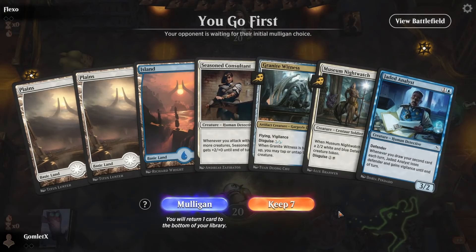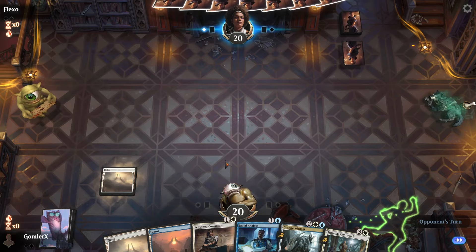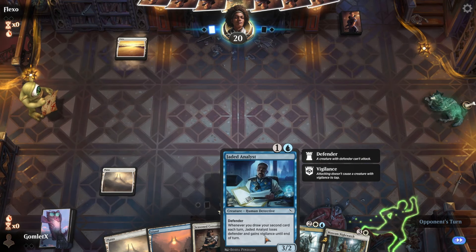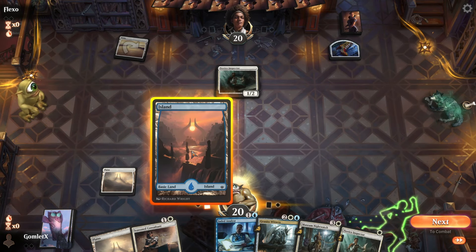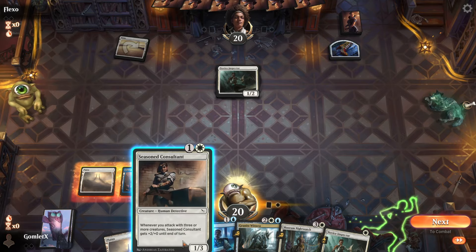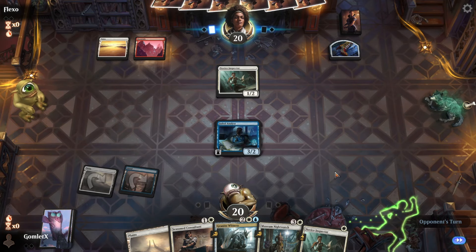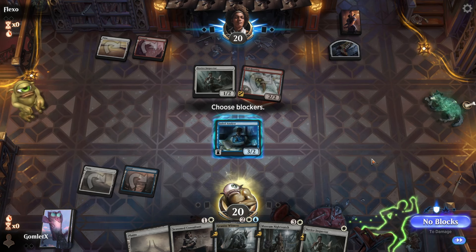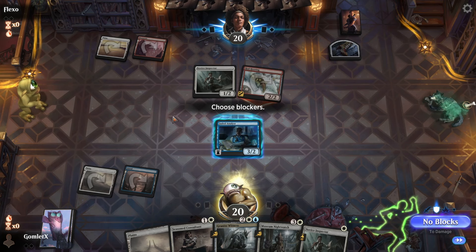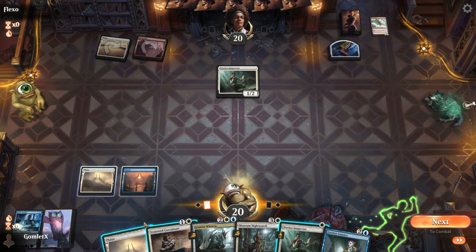Round two, game one, on the play. Great hand — play whatever we want turn two, whatever we want turn three. If I play Consultant I can start poking for one; if I play Analyst then if I draw into one of my draw-discard cards I can poke for three. Consultant doesn't attack past a Novice Inspector anyway, so I'll play Analyst first in case I top-deck my three-drop that draws-discards. They appear to be Boros, probably an On the Job kind of deck for the top end, so holding off with Analyst is fine.